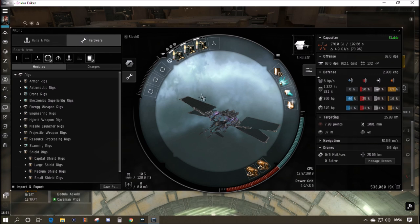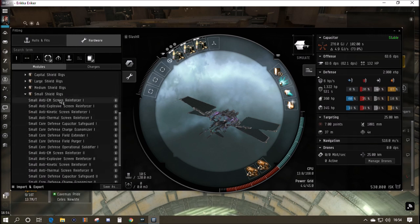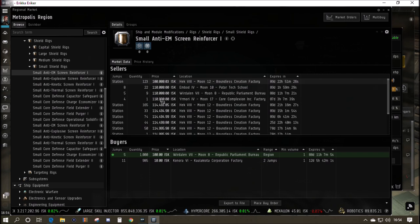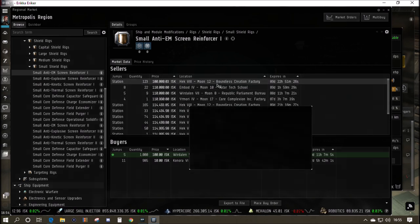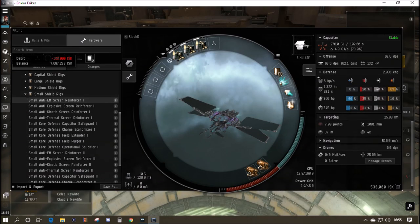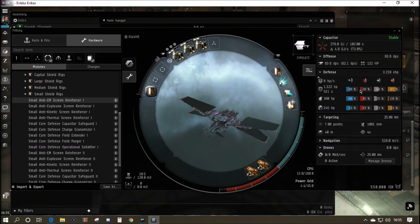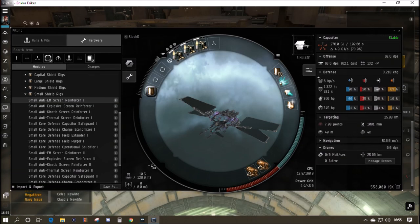Resistances are a reduction in damage taken. We've got an EM resist on our shield of zero percent — we can't have that if we're going to be shot by Amarr, whose predominant damage type is EM. So we're going to get the rig: the Small Anti-EM Screen Reinforcer I. It's 100,000 ISK and a good investment. We also need to close that EM resistance for general low sec life and PvP. There we go — we've now got 30% EM resist on our shields, which is much better.